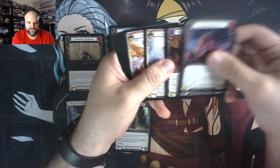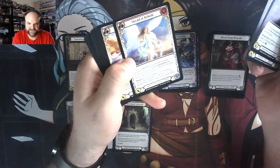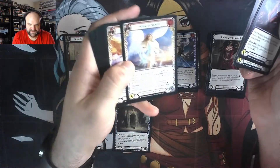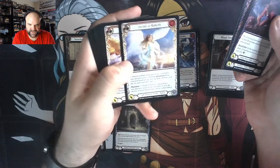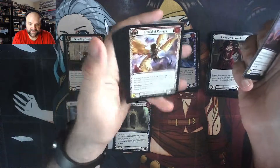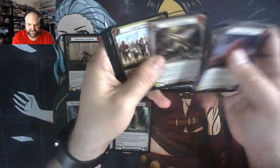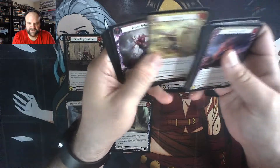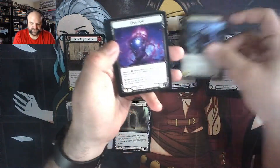Knock on Wood — this right here is my favorite piece of art. I absolutely love this card, especially in foil. And then this one right behind it is pretty cool too — the Herald of Ravages. I love both of those cards. That's the kind of thing that really gives this set a special place in my heart.